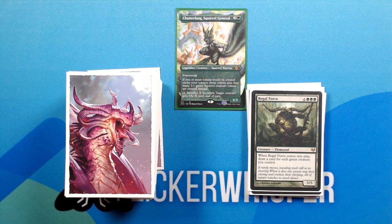Regal Force — 4 green green green for a 5/5 Creature Elemental. When Regal Force comes into play, draw a card for each green creature you control. That could end up being a lot of cards, depending on how many tokens you have.